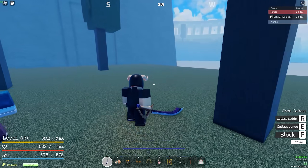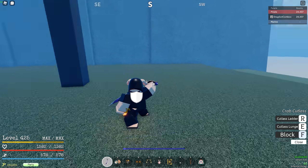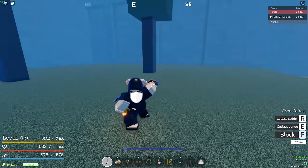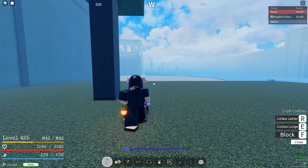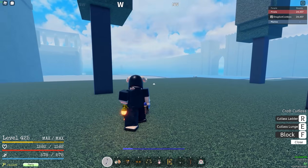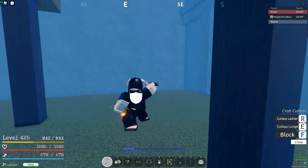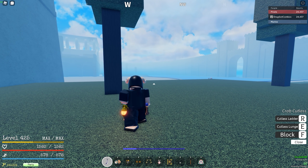Okay, so basically what you want to do is block, jump, and dash. It's going to look like this. Just keep practicing this. Then basically what you want to do after is block, jump, and dash, but really fast — just keep pressing that. It's really, really easy, but the hard part is what I'm going to show you guys right now.